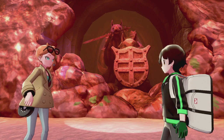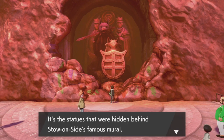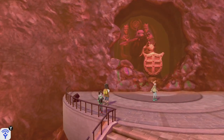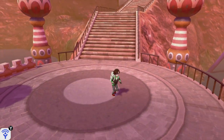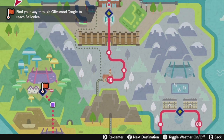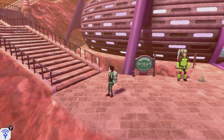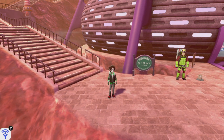Sonia says we'll be heading to Ballonlea next. She keeps giving us two revives - is that telling us something? It's the statues hidden behind Stow-on-Side's famous mural - they depict two heroes and two Pokemon. That is a really cool mural! Guys, that's pretty much it for today's video - a good stopping point. Next video we're gonna have to visit Ballonlea, and we have to go through the Glimwood Tangle next.